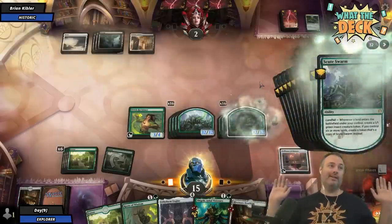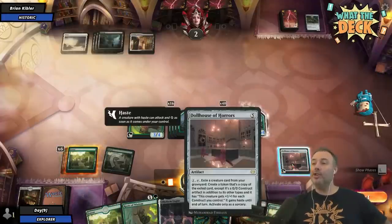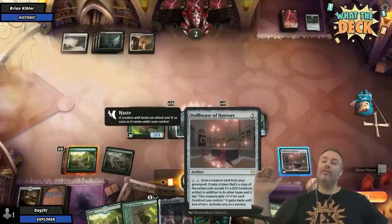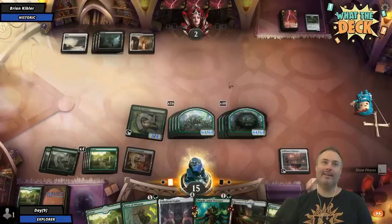My game's freezing. Oh no, the tokens don't have... Oh wait, they do, right? Because it's a copy of it? It summons the creature, and then once it's summoned, that creature gains haste. Oh, then it gains haste. Okay, I think it froze. We'll call it a draw.